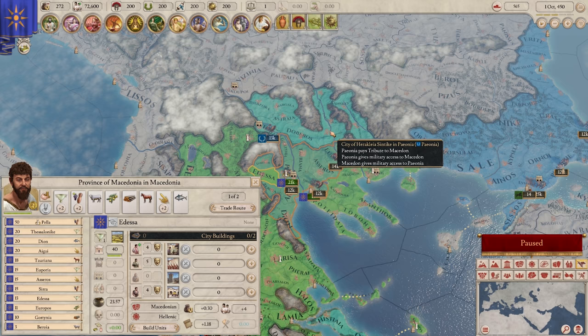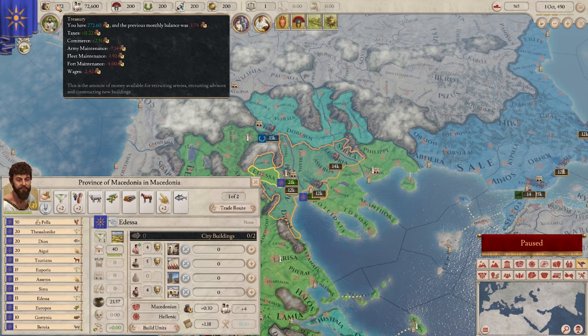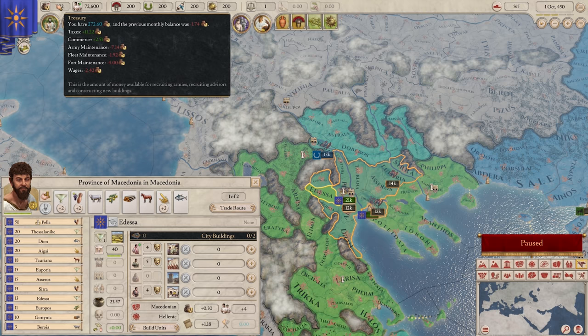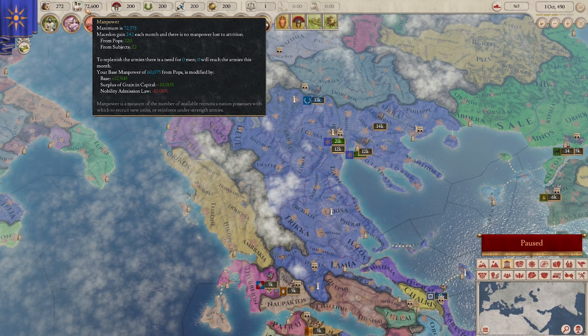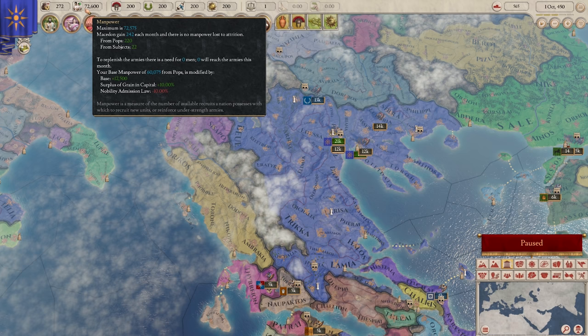We can see right now that we are losing money, but we'll fix that fast because Macedon is actually quite rich in resources, and we're probably going to get bombarded with requests for trade routes very early - that'll make us our early cash to fund our army. We're at our maximum manpower and our max is actually quite high right now. We're actually much stronger than Rome right now, although Rome is probably going to grow faster than us. Rome is obviously very powerful and is going to be our first big concern.